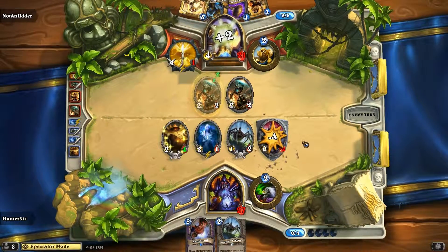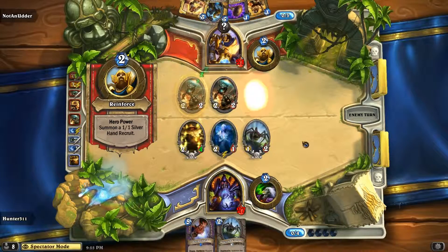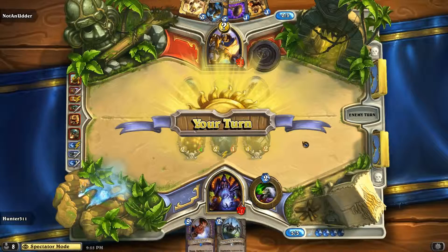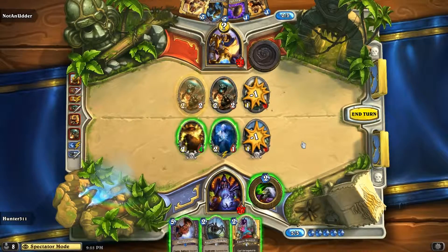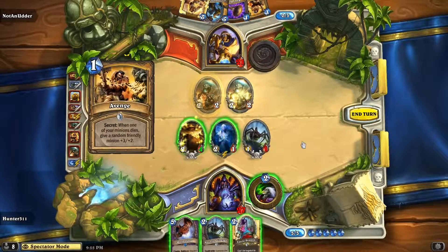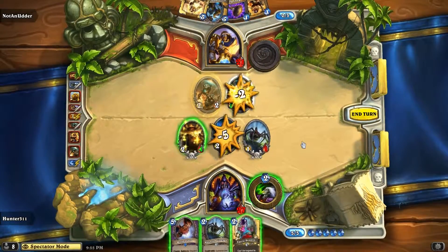Why did he do that though? Couldn't he have just taken the taunt out? Yeah, so it was a misplay. Right here I'd do fairy dragon and creepers, because also your Doomguard is just 5 damage in hand that you can always hold if you need a bailout — or if you need lethal.